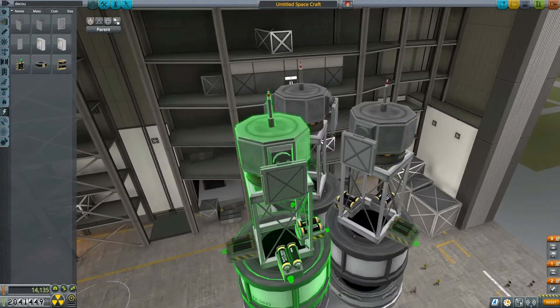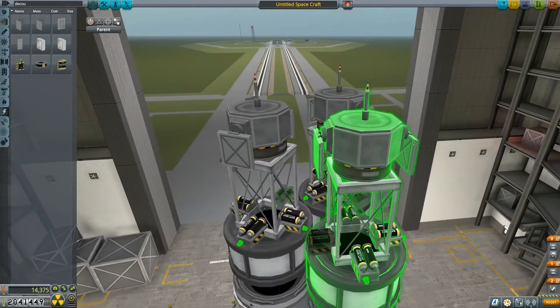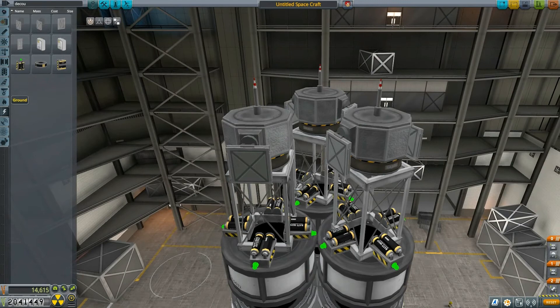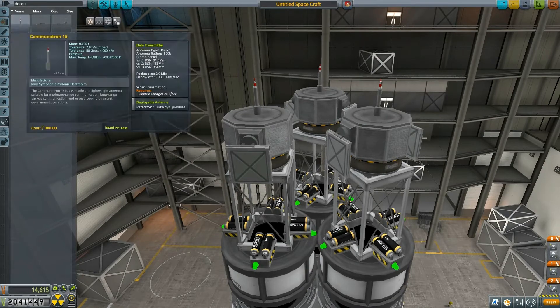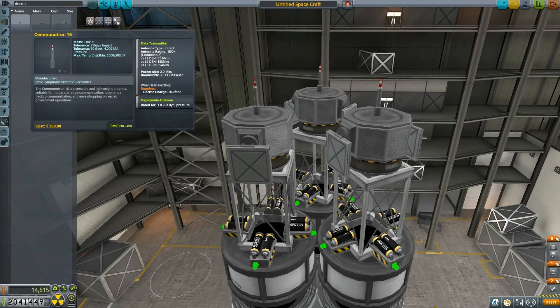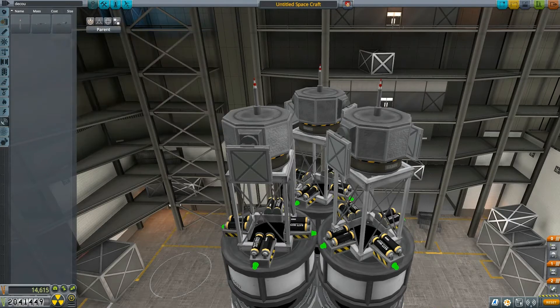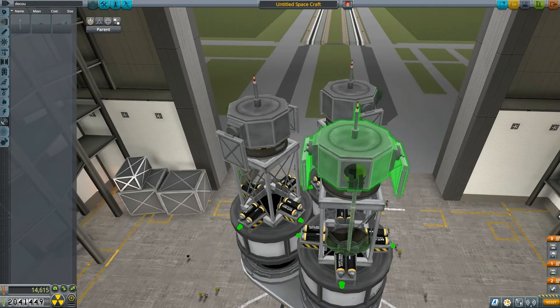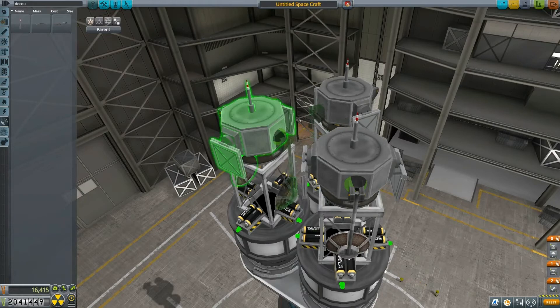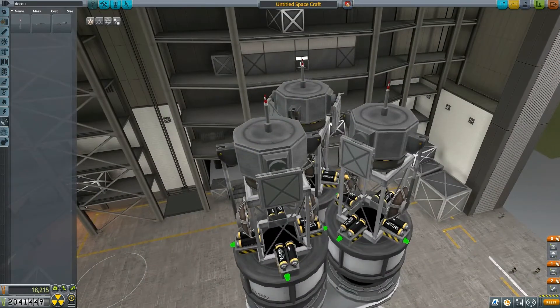As you can see, we're essentially building three comm satellites, each of them having four batteries, an octa probe, and a little bit extra. These will be fairly simple relays in low Kerbin orbit — not too low, actually a 1,000 km orbit — so that they are each in range of each other and can relay in different ways.